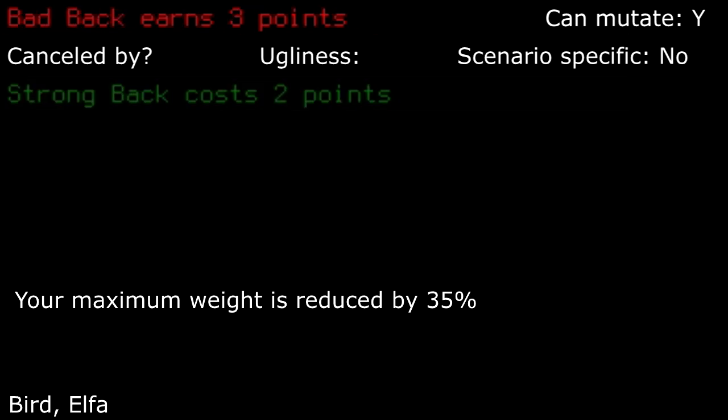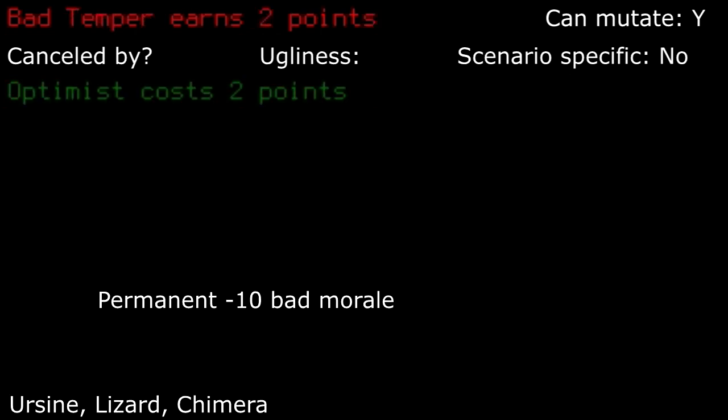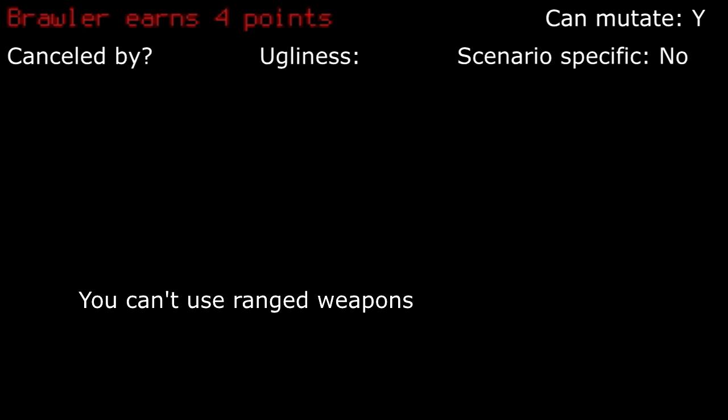Bad back: for how bad this one seems, it can be alright to take since you probably can't carry everything with the current volume of storage anyways. Bad knees: this can be really bad since obstacles and uneven terrain are very frequently used to juke around while fighting. One misstep can lead you into trouble, so I'd pass this one up if possible. Bad temper: not entirely unmanageable — if you don't tend to have bad mood anyways, then you might as well take this for a free point. Brawler: to me, this is an absolute no. Ranged weapons are so important. I tend to keep my ammo and ranged weapons for stronger enemies, so I highly suggest passing this one up.